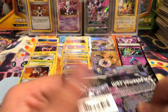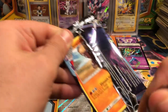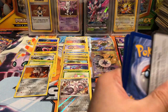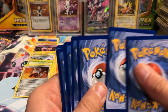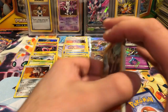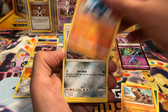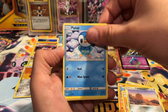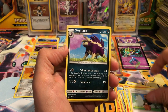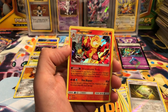It always gets extra bad when I talk for long periods of time. Last two packs, here we go. Hippopotas, Riolu, Alolan Diglett, Piplup, Salandit, Palpad, Garchomp, Skuntank, Ancient Crystal, and a Magmortar holo.